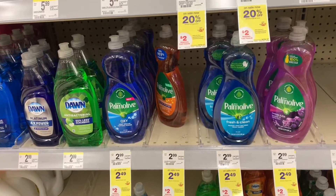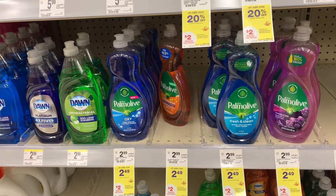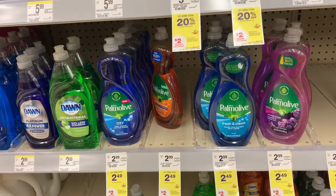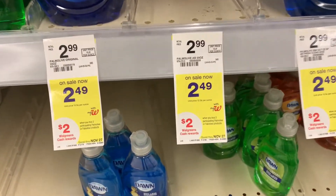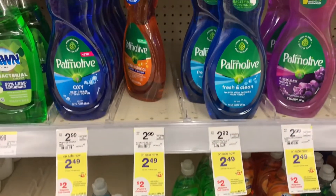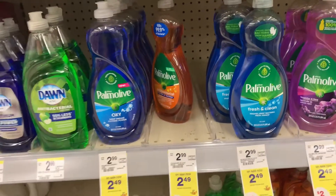Next I'm going to grab the Palmolive dish soap. Everybody needs dish soap, so this is a good deal to get while you can. I'm going to get it cheaper at Walmart, but since we have $15 to play with, why not use the $15 here? They're priced at $2.49. I'm going to grab two of them because when you buy two you'll get $2 in Walgreens cash. It's going to make it $5, and after the $2 Walgreens cash it's just $1.50 each.